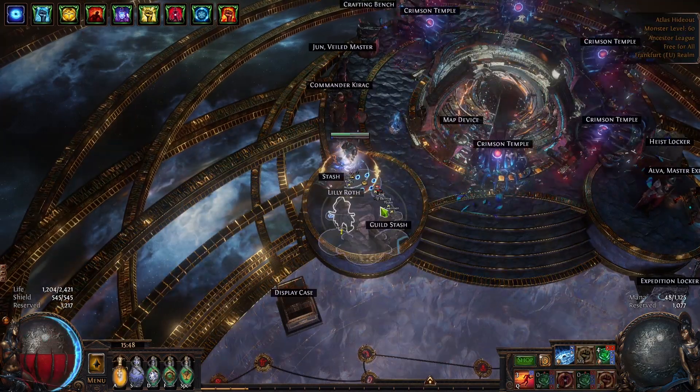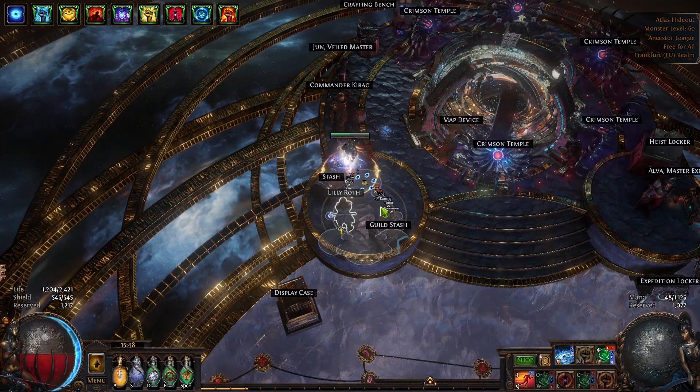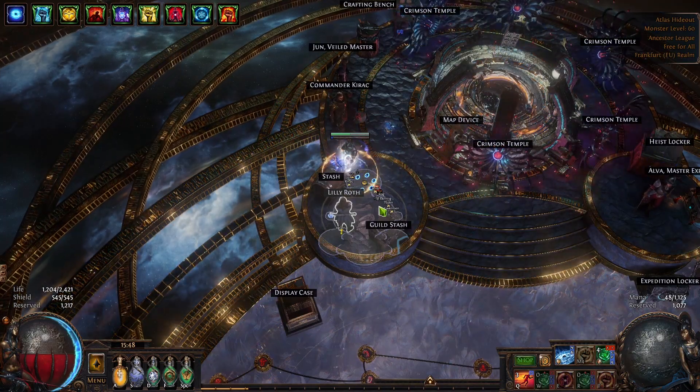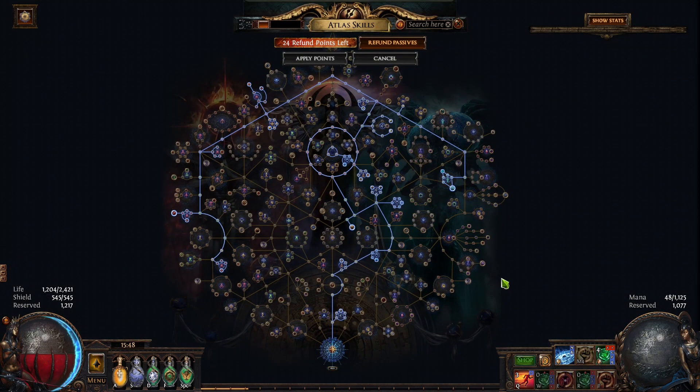In the last couple of days I just played the game, mapped a lot, and did low and medium investment mapping on my usual Harbi Strongbox Shrine Beyond Atlas setup. It is a pretty good strat and many of us have had success with it, as I've been told.